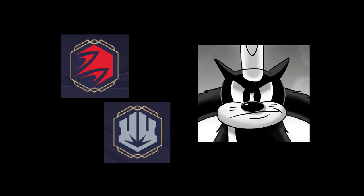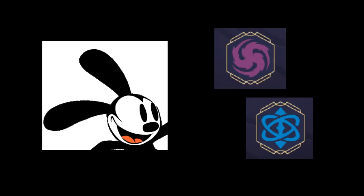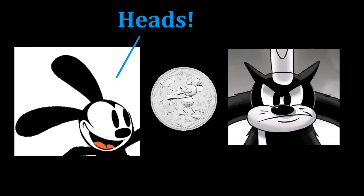Pete is playing an aggressive ruby steel deck, while Oswald is playing a sapphire amethyst deck that wants to draw lots of cards. Oswald wins the coin toss and gets to go first. Because of that, he doesn't get to draw a card in his first turn, so that Pete isn't too disadvantaged for going second.